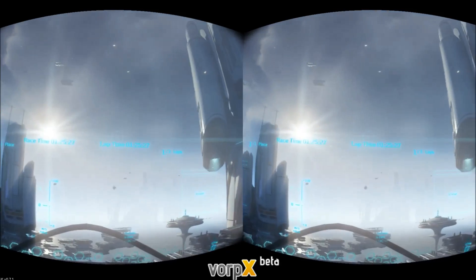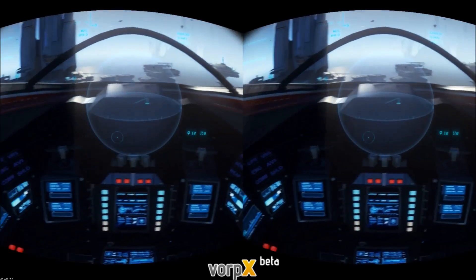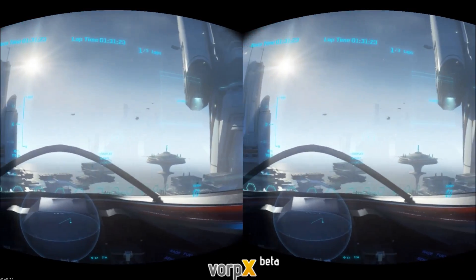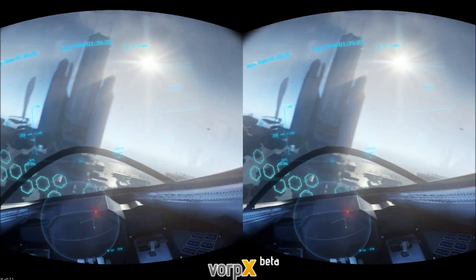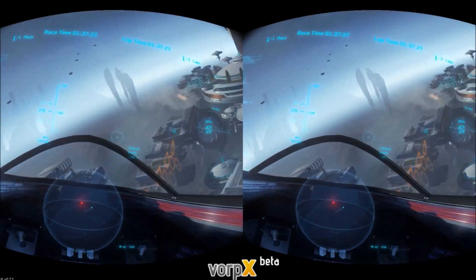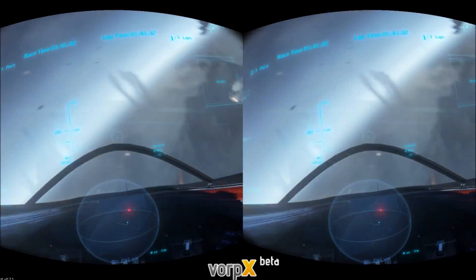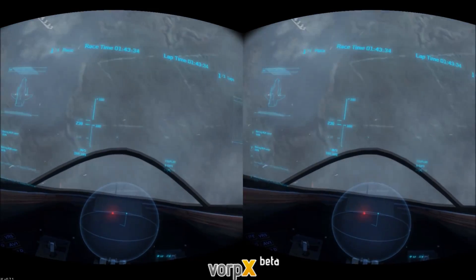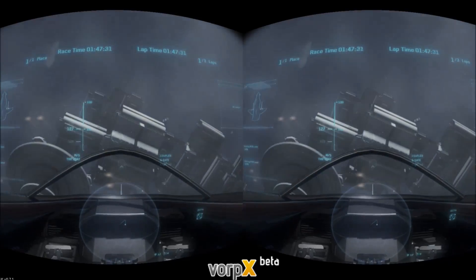So if you press Tab, you can look around your cockpit. Look around the cockpit - it looks great. And if you set your pitch and yaw on your keyboard or HOTAS correctly, you can then look around your cockpit while flying. I reset my controls and I'm using my keyboard rather than my HOTAS at the moment because I'm recording.